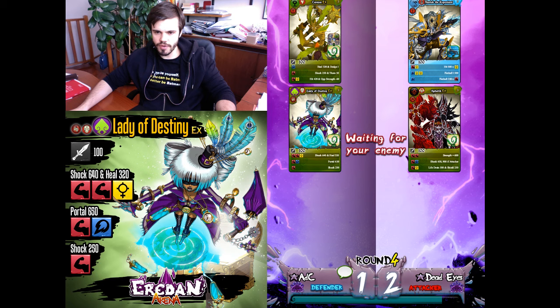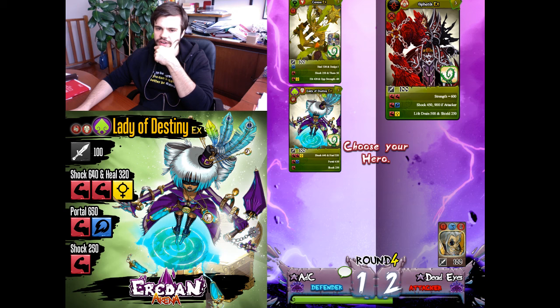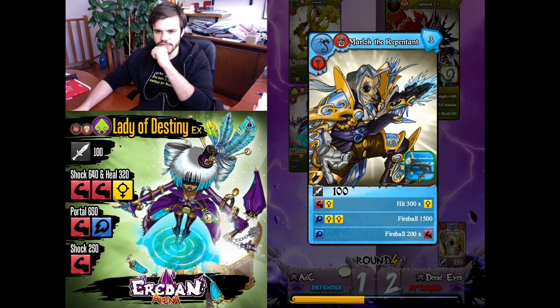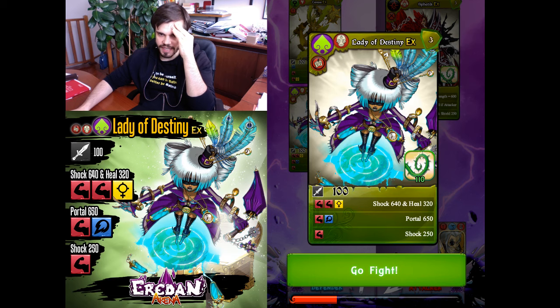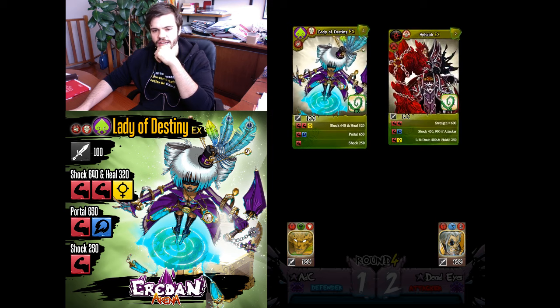Taraxa can win against Sfatik, but I'm not so sure Lady of Destiny can win against Marlock. On the other hand, Taraxa's dodges are good against Marlock's first skill. I'll try Lady of Destiny against Sfatik. Double Portal — I need a yellow. Not a yellow. Too much — I won't be able to win.